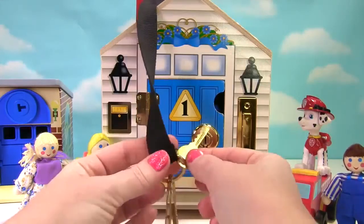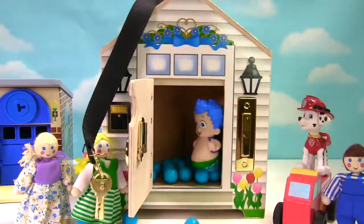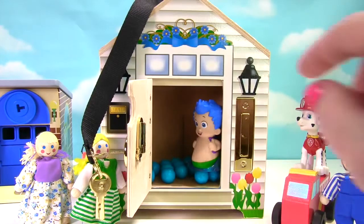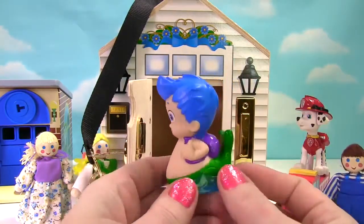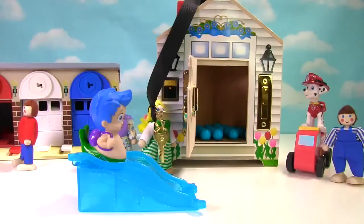Let's open up this blue door and see what's inside! There are blue gumballs inside, blue just like our door! And there's one toy inside — it has blue hair, and it's Gil from Bubble Guppies! Gil has a blue slide, and he loves to have fun going down his blue slide!